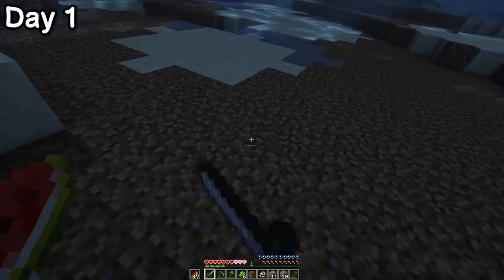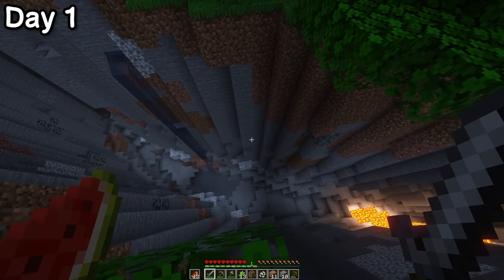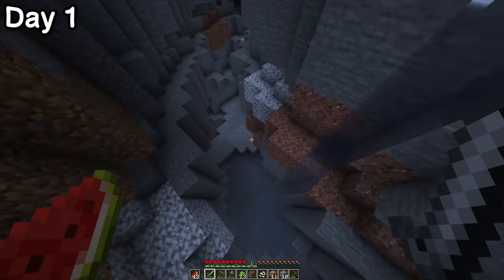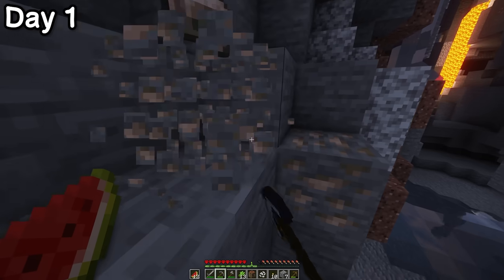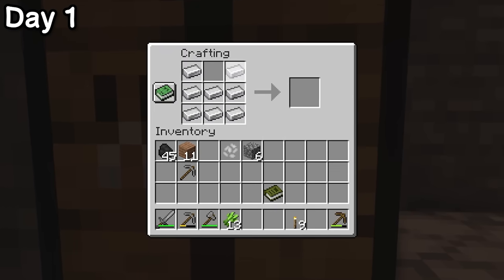On the less stunning side, I spotted a piranha and he seemed to be challenging me. I jumped down, missed, and he bit me. I stumbled upon a ravine and of course leapt straight into the puddle of ankle-deep water at the bottom. I got to work collecting some iron and coal, which I used to craft myself an iron chestplate.